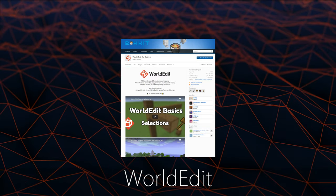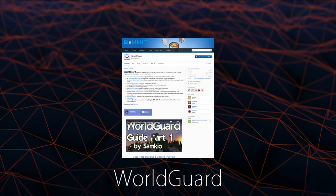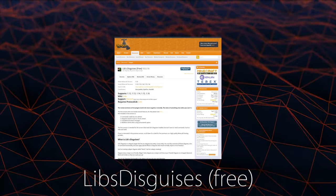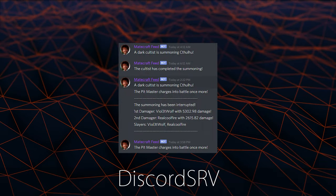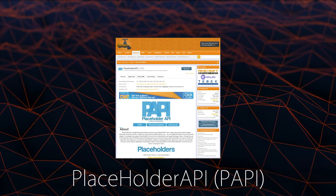Let's quickly talk about the recommended plugins. WorldEdit is used to install schematic based mini dungeons. WorldGuard is used to protect and set up regions and even has Elite Mobs flags. Libs Disguises is used to disguise Elite Mobs as other types of entities — you can use the free version for this. DiscordSRV is used by Elite Mobs to mirror in-game boss spawn and kill announcements with a Discord announcement room. Elite Mobs is also compatible with Vault and has PlaceholderAPI placeholders.